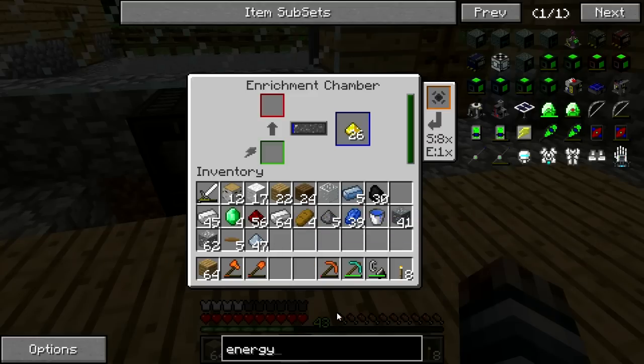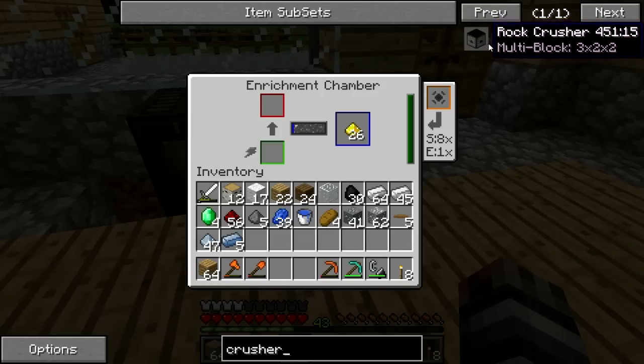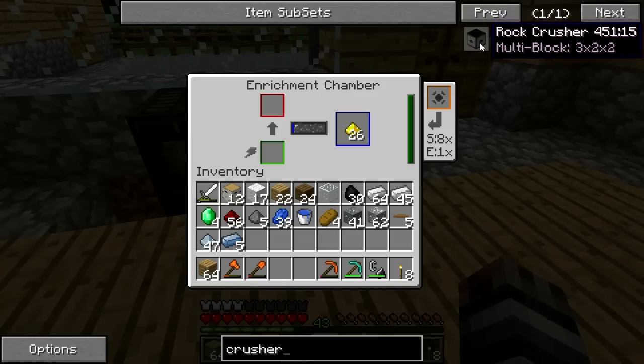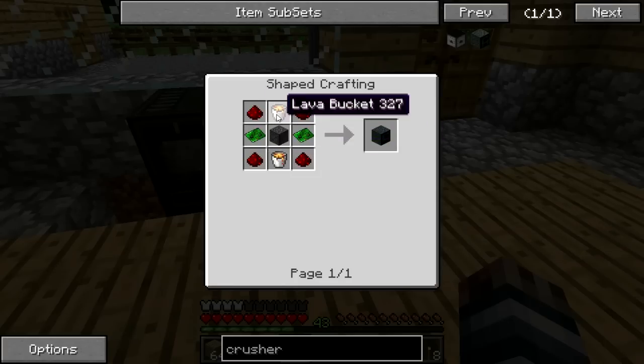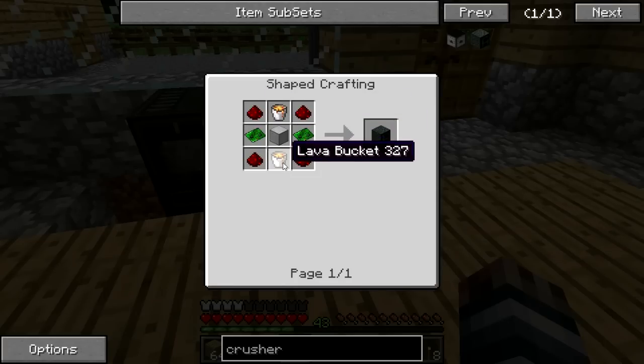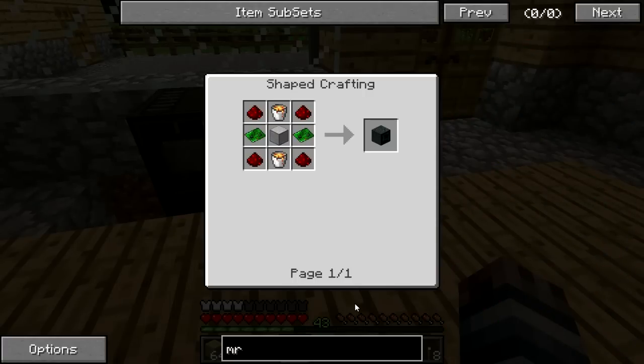One thing I want to get before the metallurgic infuser is a crusher. The crusher will allow me to get sand from cobblestone, which is something I want. I could just go to the desert and dig stuff up, but I'd rather use some of my cobble and crush it into sand. We're going to need some lava buckets, basic circuits, a steel block. Maybe I should get the metallurgic infuser first so I can get the steel process out of the way.